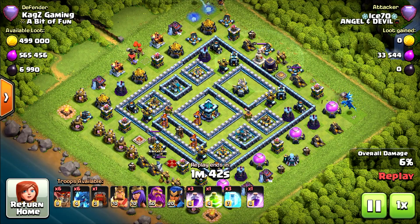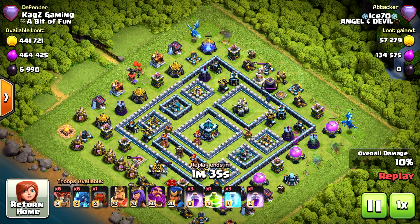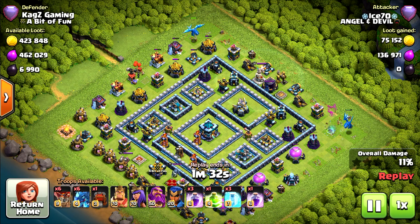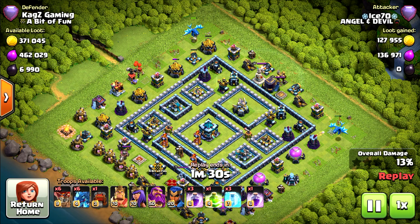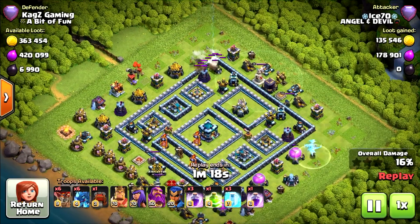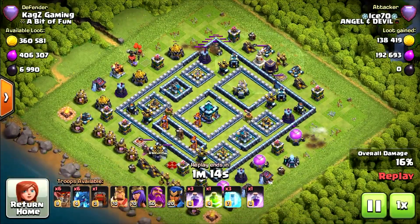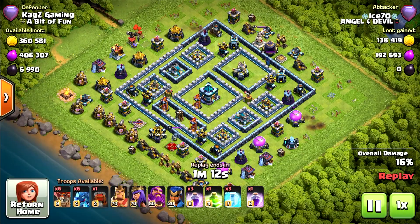First replay starting with one balloon and electro dragon on each side of the base. Funneling will start with the electro dragon and the balloon from the right side, in front of the Grand Warden and the Royal Champion. Starting from there because the blower is pointing the direction, so they can push without any problems. Got a jump spell I think for the heroes after the main attack.